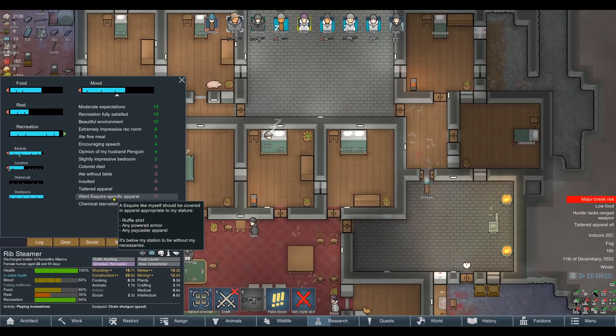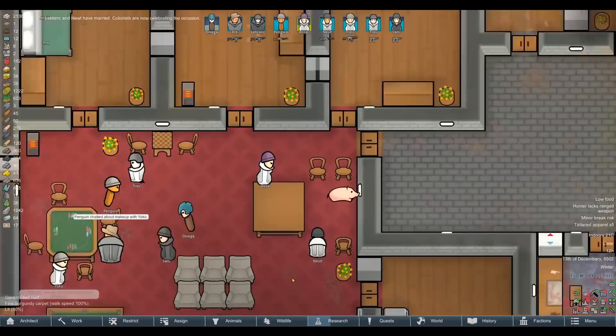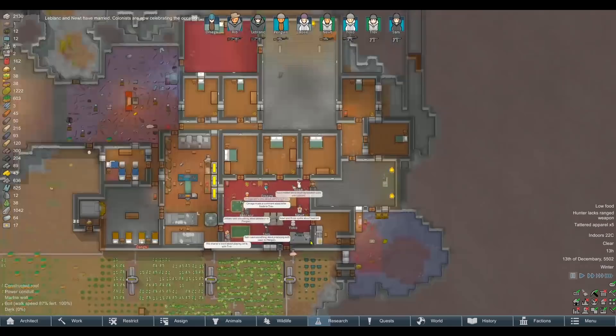It only gives four opinion, but that's not too bad. You still need a ruffle shirt — let's go get one of those churned out. Blunk and Newt matched — I forgot those two got together as well. It's saving us plenty of room on bedrooms, so I'm not going to complain about this too much.